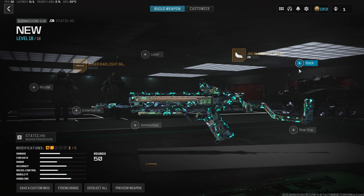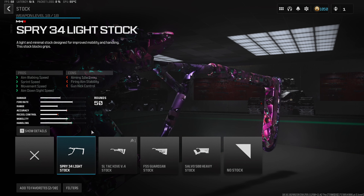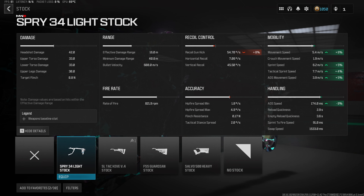Next up, we're going to throw a stock onto the build, and the one we want to toss on is the Spry 34 Light Stock, which gives us another 6% increase to movement speed, 5% to sprint and attack sprint speed — giving this Metastatic HV loadout one of the fastest mobilities in the entire game right now.